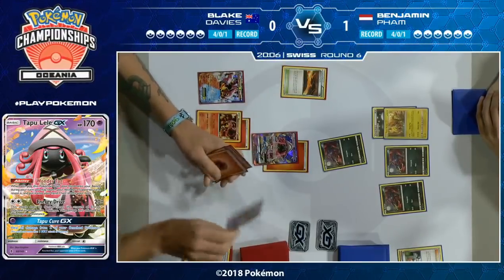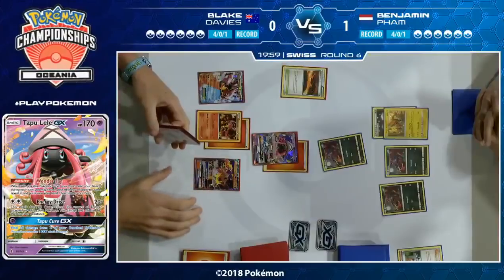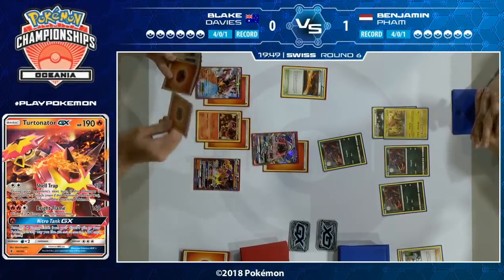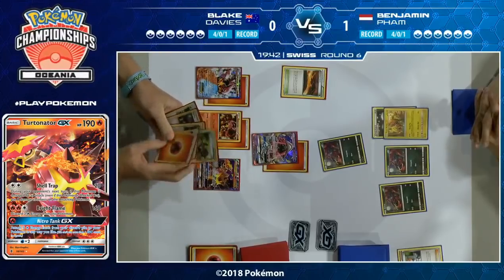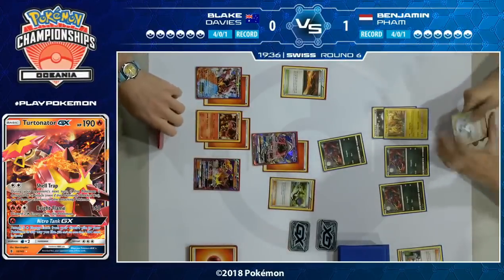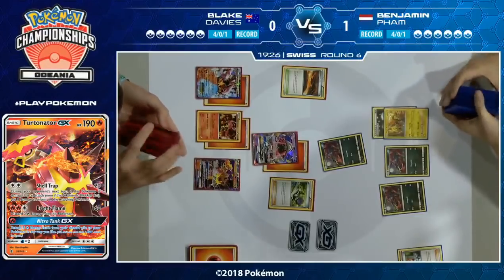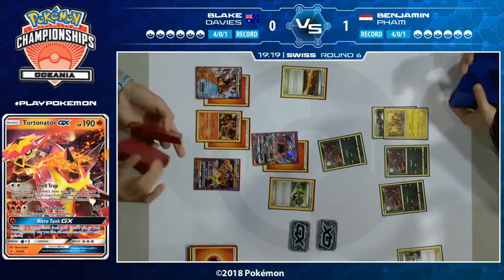If this makes it so you miss an energy attachment you can still use Power Heater — that first energy needs to go on the regular Volcanion. Power Heater is going to get some more energy, as is Energy Retrieval. He needs to make sure he's got enough in the discard. And we actually see Turtonator GX, which did not make an appearance in the previous game, coming out here. That gives him some options in the future — Bright Flame does 160, which takes one fewer Steam Up to get a KO on something like Zoroark GX.